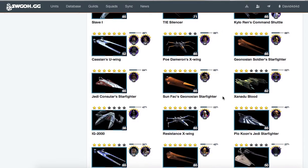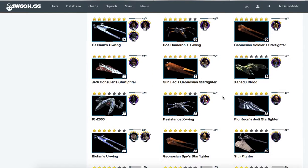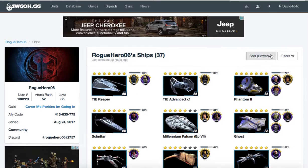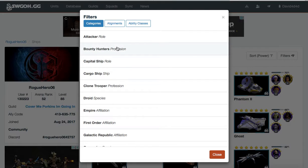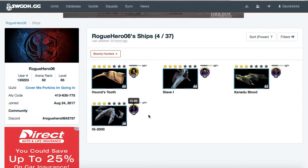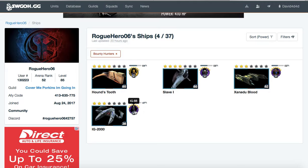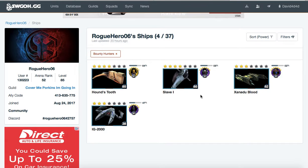Two things to look out for in the future meta for ships: Geos and Bounty Hunters. Let's look at Bounty Hunters first — you have Boba Fett geared, IG-88 decently geared, and Cad Bane is getting up there. If you gear up Cad Bane some more and get IG-88 to at least gear 11, you'll be prepared for when these ships are free to play and can start up these ships pretty fast.